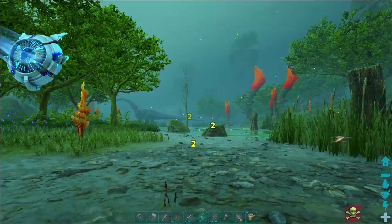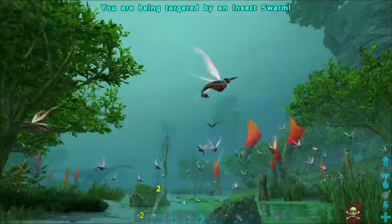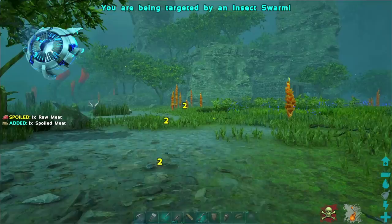If you've spawned into the bog biome of Arc Genesis, it won't take you very long at all to become immediately frustrated by insect swarms. Insect swarms will attack you on sight and when they attack you they will hit you over and over again with a small attack that will also reduce your stamina.